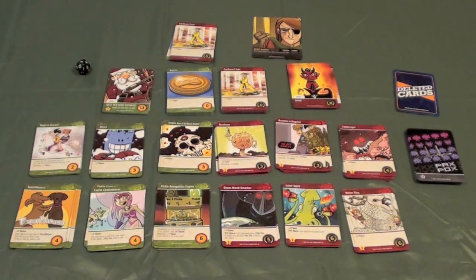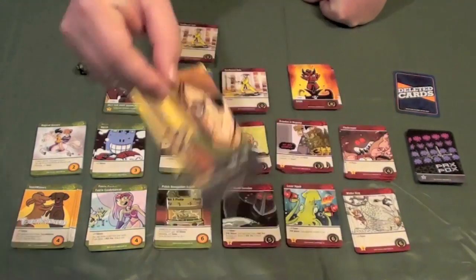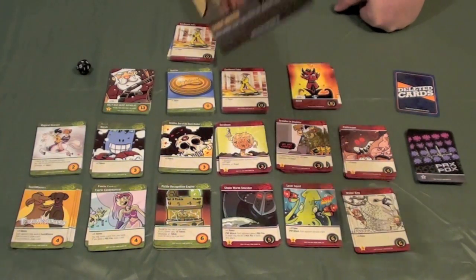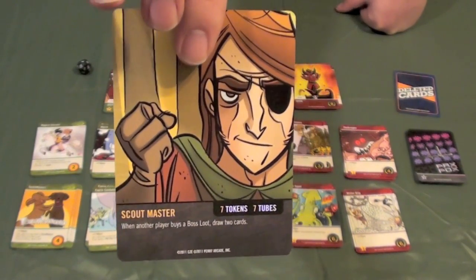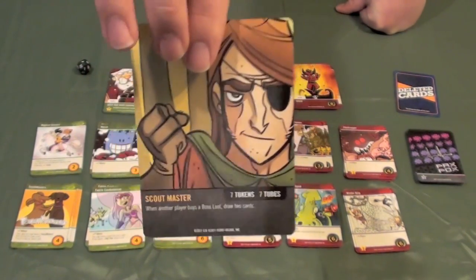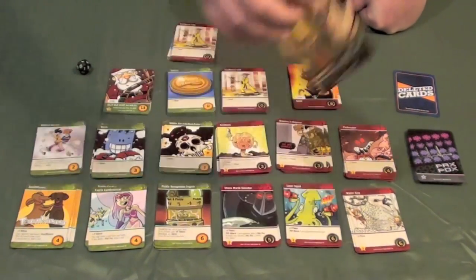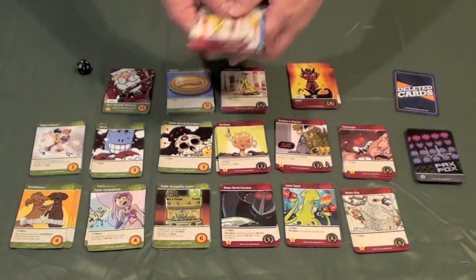Each player is going to be playing a character in the game. For example, right now I am the Scoutmaster. This is my character card, and it's going to tell me exactly what I get. It says any time that another player draws a boss loot, I get 2 cards. It also tells me what my starting deck is, which is going to be 7 quarters and 7 cardboard tubes. This is going to vary from player to player depending on which character you get.